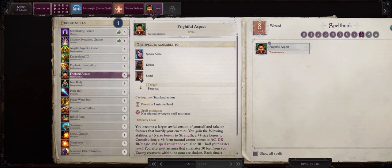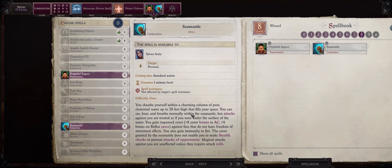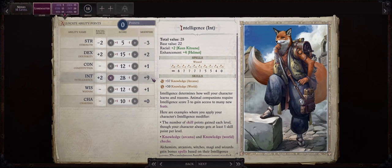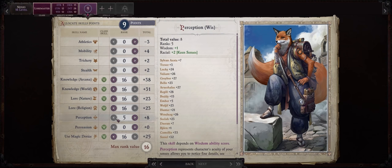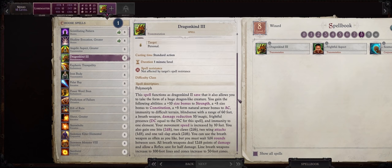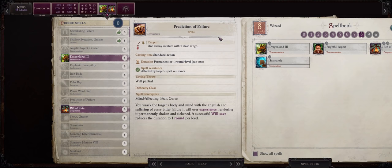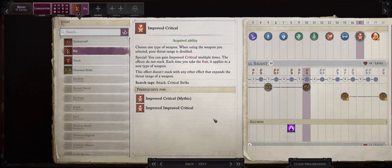You might have also noticed that I don't bother picking precise shot and point blank shot — shatter defenses will also help hitting mid to late game enemies which tend to have a lot more armor class. As for our first level 8 spells, frightful aspect as mentioned before. Remember you can always leave this for someone like Sosiel who will be closer to the enemies — even then the aura has a massive size of 30 feet, so even if Nanyo stays in the backline she will probably still hit enemies with the shaken aura. Besides that, the sea mantle spell for a massive plus 8 bonus to Nanyo's armor class. Another point in intelligence at level 16. For our level 17 feat, improved critical: ray, so our ray spells will critical on 19-20 instead of just 20.